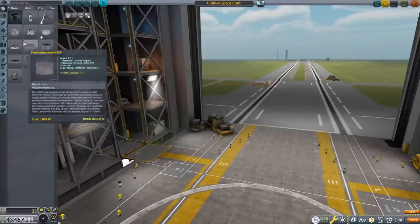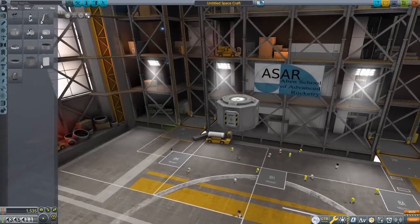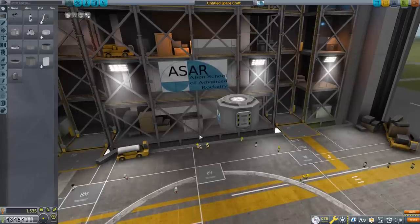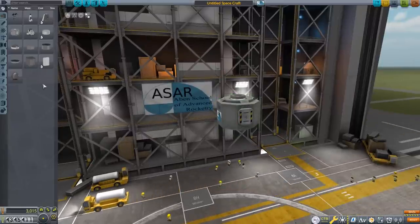This lander is going to be built around the Mark 1 lander can — a single-crewed can designed to operate in a vacuum, not necessarily to re-enter the atmosphere, though if you're creative you can get that done. That makes it lighter than the command pods in this game. We're going to land a single Kerbal on the surface, and since that Kerbal is not going to be a pilot, I'm going to add an Octo-2 probe core for flight control.